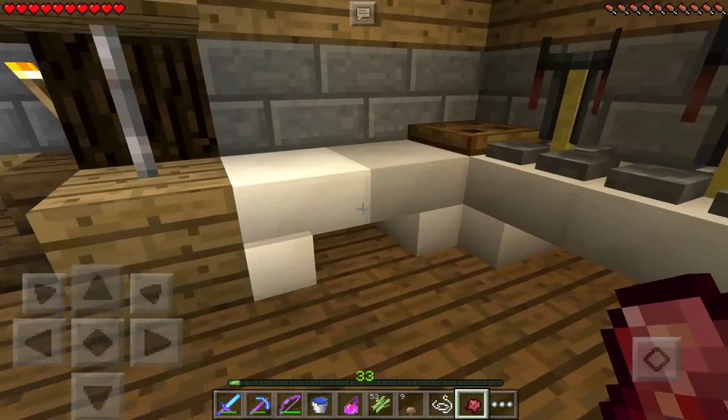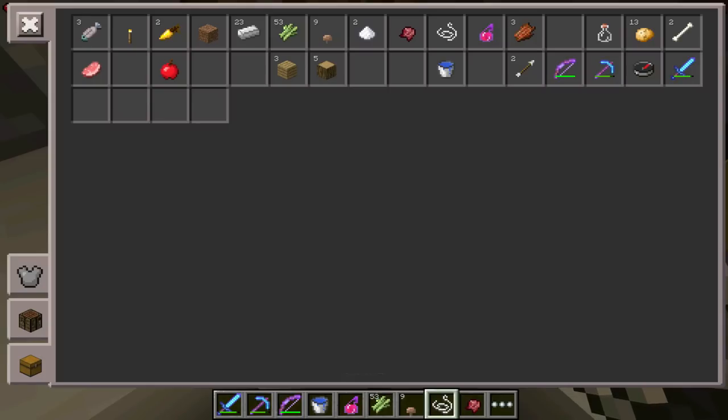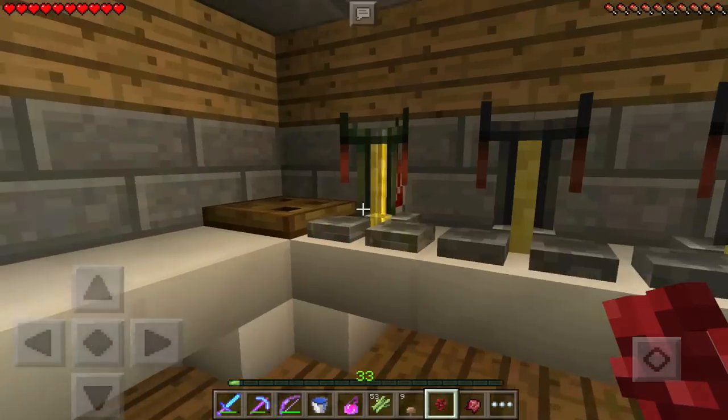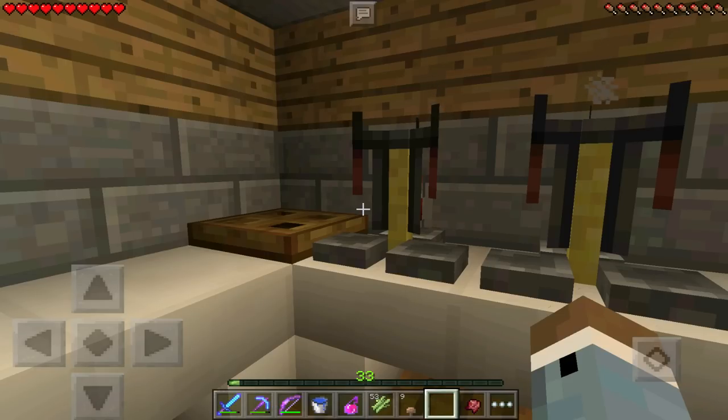I do need a water bottle. I'll grab my glass bottle and fill it with water — there we are. So we'll go ahead and put the water bottle in the brewing stand. We're going to need regular nether wart first. We'll brew up this potion and put in the nether wart. Then I'll need the golden carrot for the invisibility potion, and then a fermented spider eye — I think that should be it.